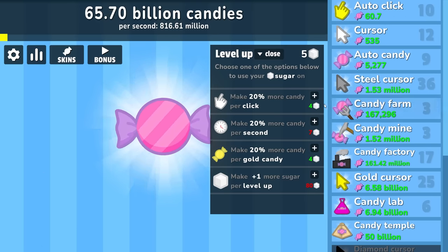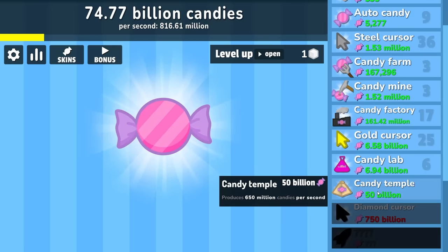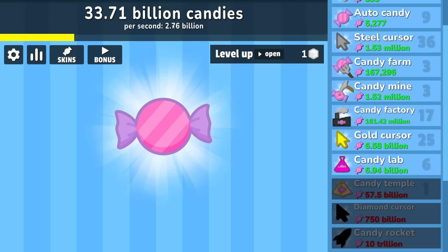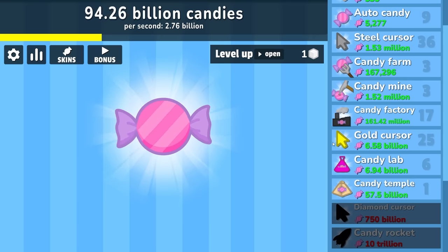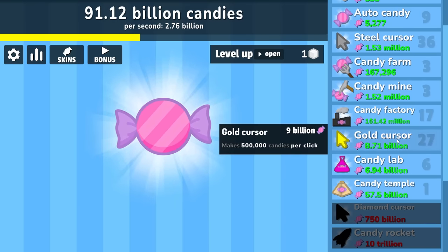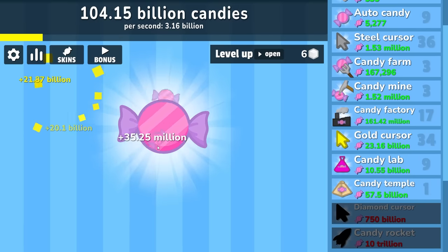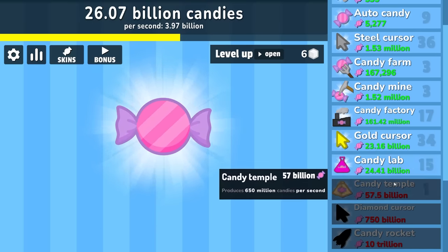Then we're going to make 20% more per click. I wasn't even paying attention but we already made enough for the candy temple, which is basically going to double our income — it's going to add an extra 650 plus bonuses. That tripled our income to 2.76 billion per second. So that's currently basically a cursor upgrade every 3 seconds — obviously that's going to scale, but we can get a lot of cursor upgrades. There's another level up because I was upgrading the candy lab, and then we got another level up here with the sugar.